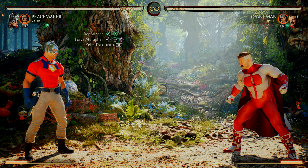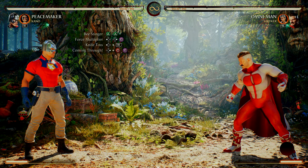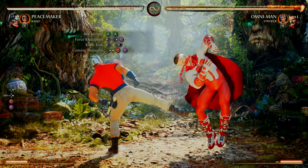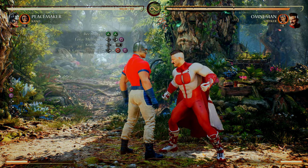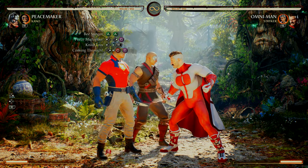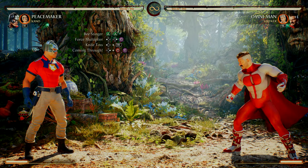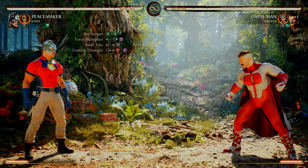After that second Kano Knife Toss, we're going into Coming Through — four, four, one. You will need to dash up before you do Coming Through. We must go from that first Beast Finger.